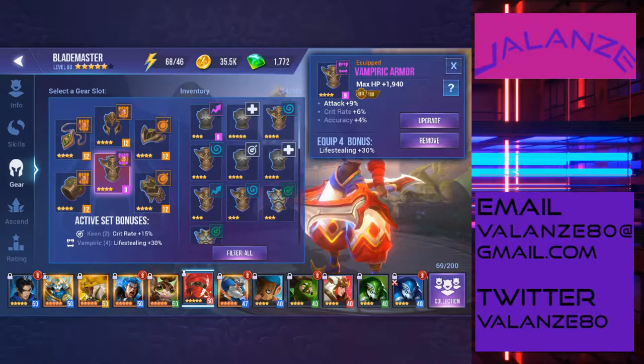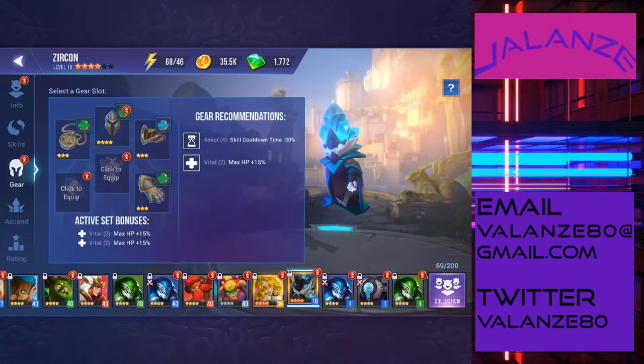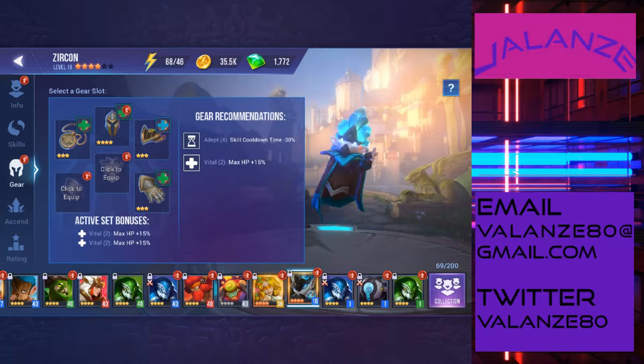Let's look at the Crystalline Priest — he's Zircon, actually a jewel. The game recommends Adept and Vital for him. Looking at his skills it makes sense — this is a support type hero and you want him to heal as often as possible. You can only get Adept from Widow, so since I'm not able to run Widow I'm equipping him with Vital sets. This will allow him to live longer and let me get into Widow to start working on an Adept set.